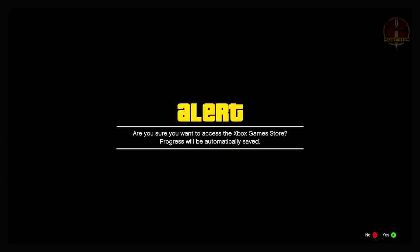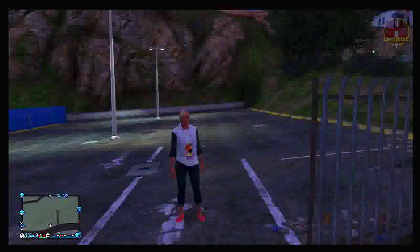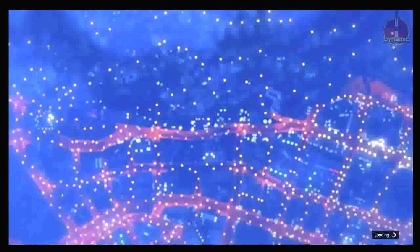Press Start, go across to the Game Store, and press A once. It will put you on a screen that says 'Are you sure you want to access the Xbox Game Store?' Be prepared — press A, and on the very first flash or zoom out, pull out your ethernet cable as fast as you can. You can disconnect your router, pull out your ethernet cable, or pull out your wireless adapter — do anything to disconnect yourself from Xbox Live at that first flash.